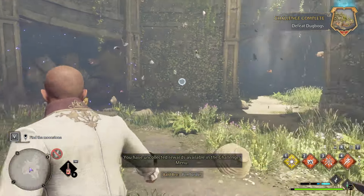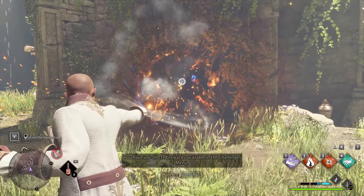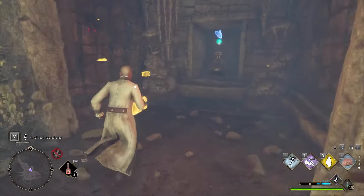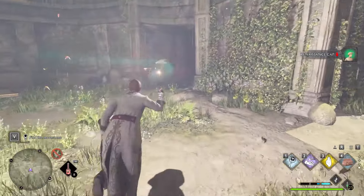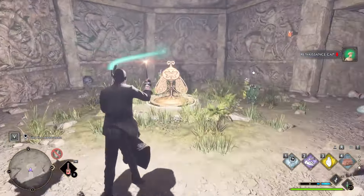You're going to have a wall that you need to use Confringo to break, and another one that you need to burn with fire to get through. The first butterfly you get — you're going to go down the pathway that you broke, and this is to get the secret chest that is at the top.